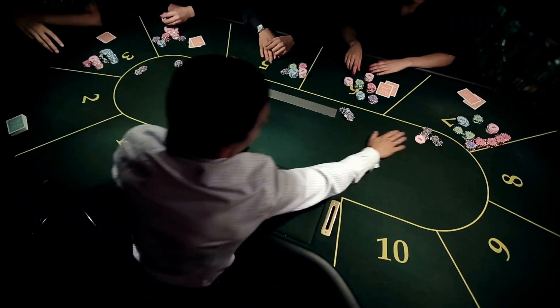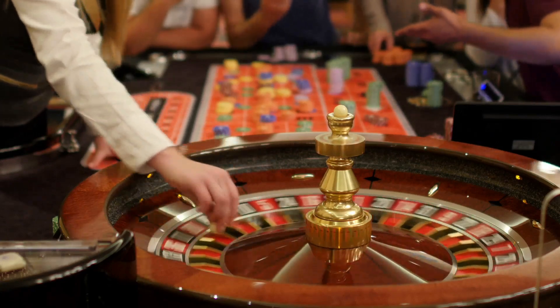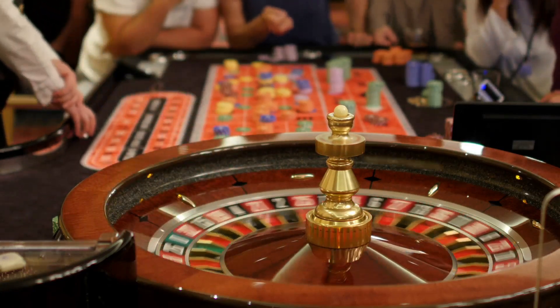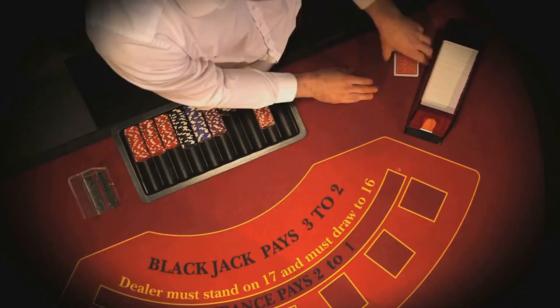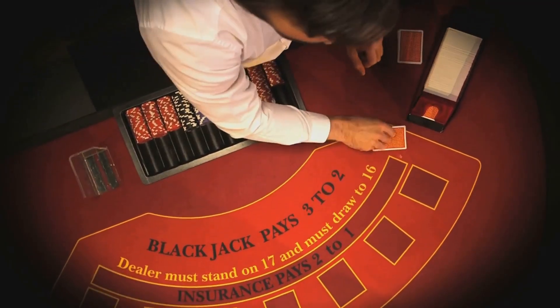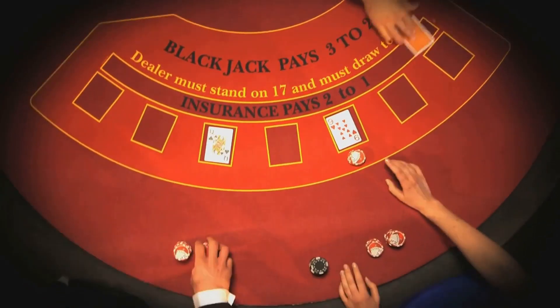Trick 2: Make it look as though you're playing for longer than you are. Play at crowded tables during peak times like weekend evenings and holidays. This makes it tough for pit bosses to keep track of you as you play. Every third or fourth time you put chips or credit down, retract just before the bets close. This works even better with a partner on a connected card.